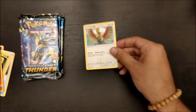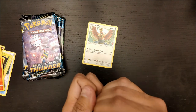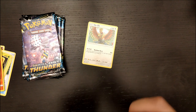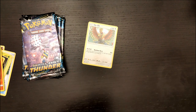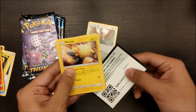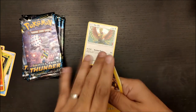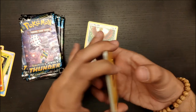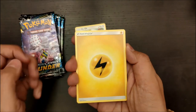So Ho-Oh is a fantastic legendary bird, but I have to say that, at least for me, my favorite — I was always Team Lugia. I bought the Silver version instead of the Gold version, and I've always been more of a fan of Lugia than Ho-Oh, but I cannot complain for Ho-Oh. I really like Ho-Oh as well. It's a nice, nice card — this art is really, really nice.